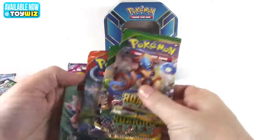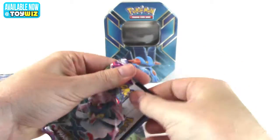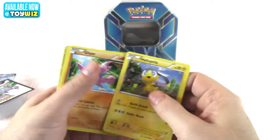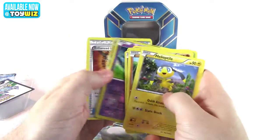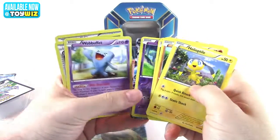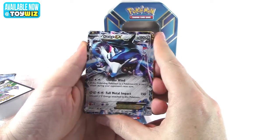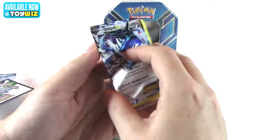Code card, same design. We'll do the same order, start with Phantom Forces. Commons, reverse foil — again we got something here — uncommons, and here we go: Dialga EX! Chrono Wind and Full Metal Impact.